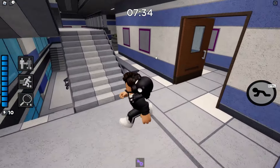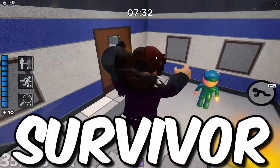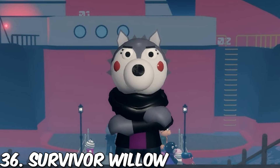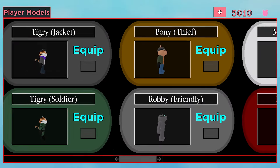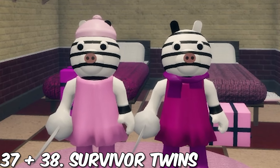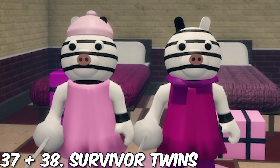Then we have two pretty basic NPCs: Foxy and Doggy. Finally we have the survivor skins. One skin we definitely need is Survivor Willow — I'm actually shocked we still don't have her. The two other ones are the Twin Survivor Z and Survivor Zoozy, and I'm also surprised we don't have them yet as skins either.